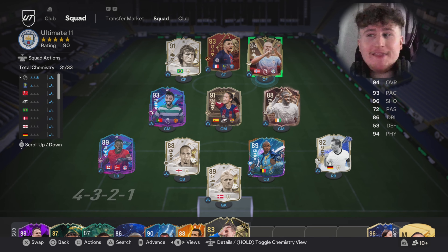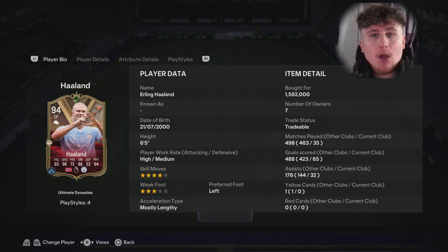Yo what's up guys, I'm back with Haaland, this time with the 94-rated Ultimate Dynasty Haaland card. There's a specific reason why I bought this card — I've been watching a lot of the pro tournaments recently and they've all been using this card before the Team of the Year came out. Obviously because he's 6'5 and has Aerial Plus, it's a very effective way to play FIFA right now.